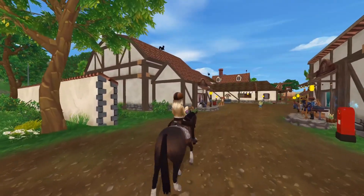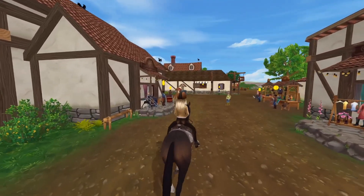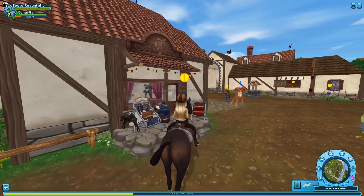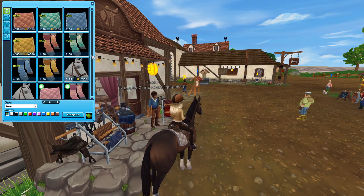I first want to look at the new tack. It is available here at the Moorland shop or you can find it in the global store. We've got some beautiful new colors — I'm so excited because I've been wanting tack for so long. We've got colors in apricot, baby blue, mint green, and lemon yellow.